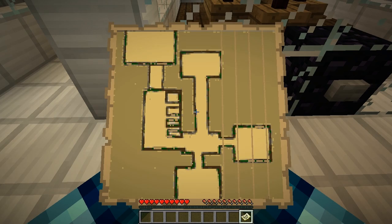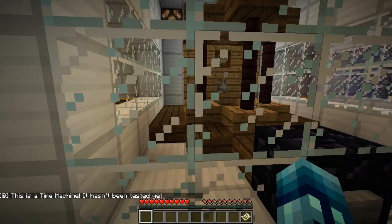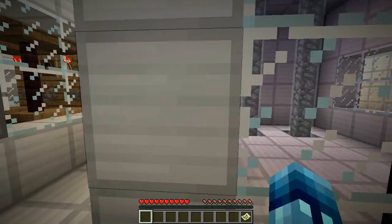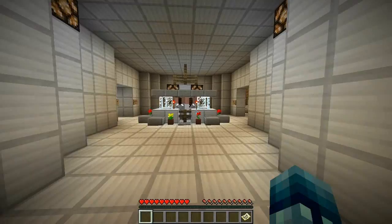Oh cool, another chest — a map! Oh, we must be over there on the left. I can see those rooms we're looking at right now. Test point 0.002 — time machine! It hasn't been tested yet. I saw a time machine in the trailer so we're probably going to have to use it. Test point 0.001 — light beam. Oh cool, it's like walls with a beam through them.